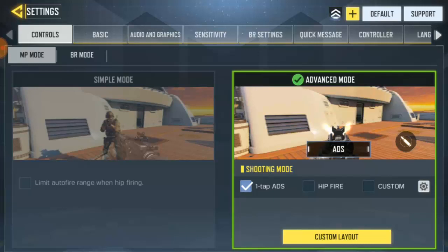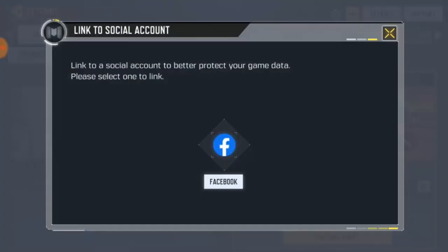Go to settings — you're gonna see these icons. The first one is for Call of Duty and the second one showing plus is for Facebook. So if you're already being linked to Facebook, it will show plus next to your Call of Duty account. Click on the Facebook icon — the plus icon — and you'll see 'link to social account to better protect your game data.'